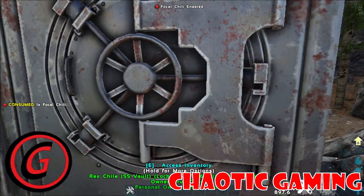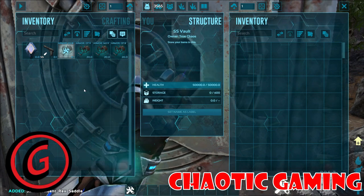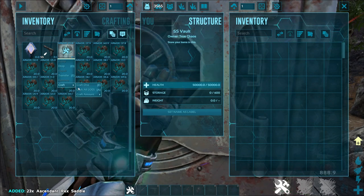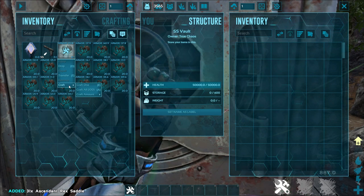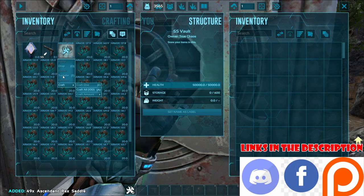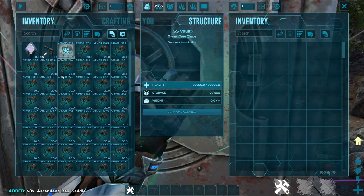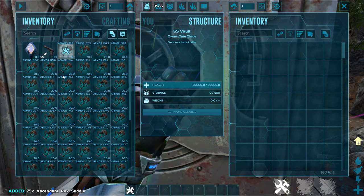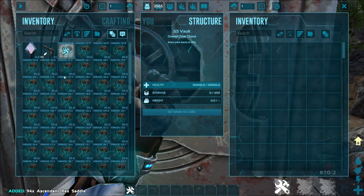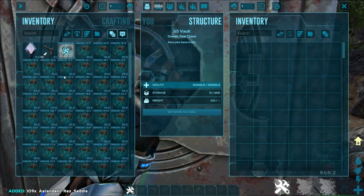G'day everybody, Chaotic here! Today we are going to go over and break down crafting skill. What does it do? How does it work? Is it worth it? Does the focal chili help? Oh boy, this is a complicated one with too much math to completely go over. But if you find yourself learning something or enjoying this video, don't forget to hit that like button — it really helps a lot, trust me.